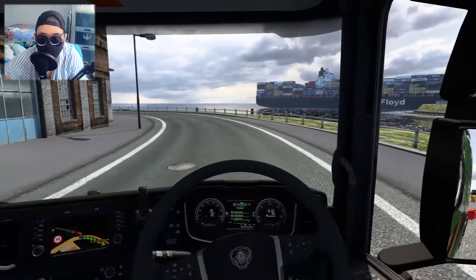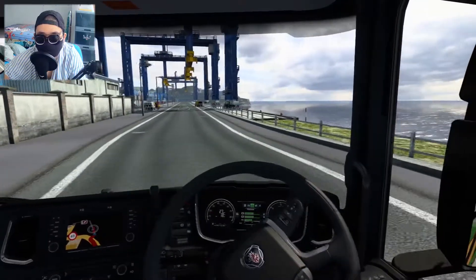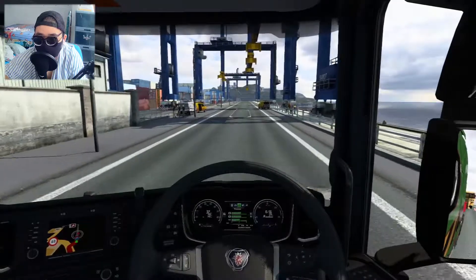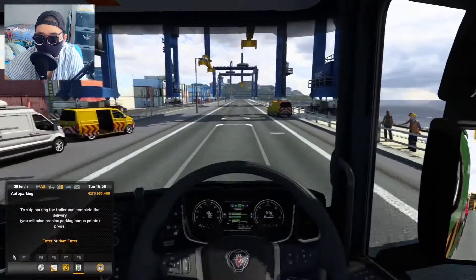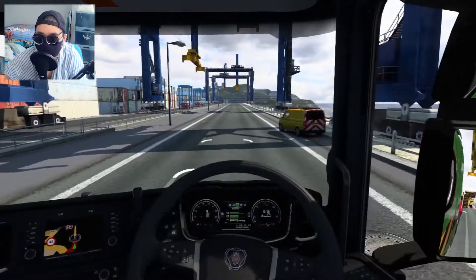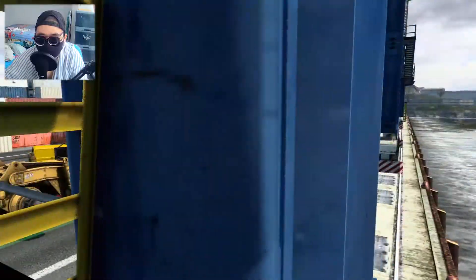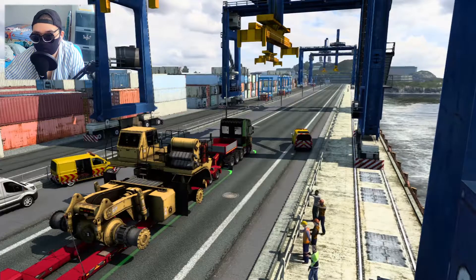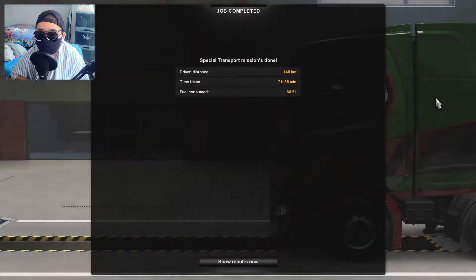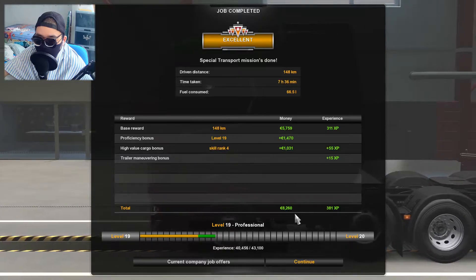That was a very good maneuver. This job was actually pretty easy overall — if there had been more tight places it would have been more interesting. There's a news reporter over there! Okay, pressing T — we are done. I got an achievement called 'Not a Big Problem.' We got excellent quality, 300 XP, and a thousand euros. That's nice! Thanks for watching, guys — I'll see you on the next one. Goodbye!